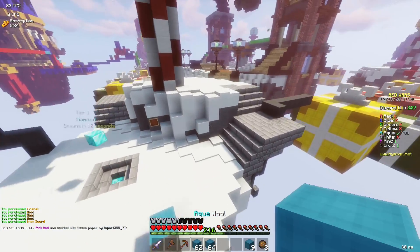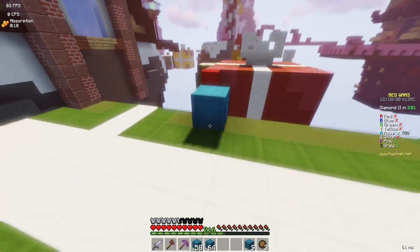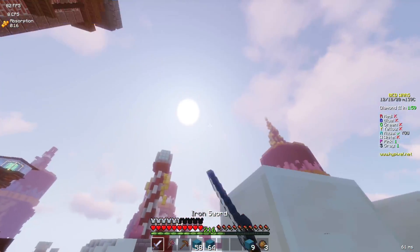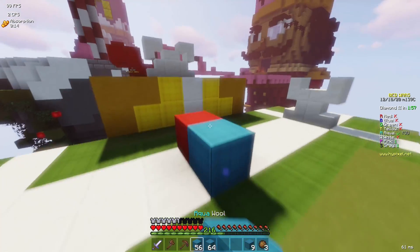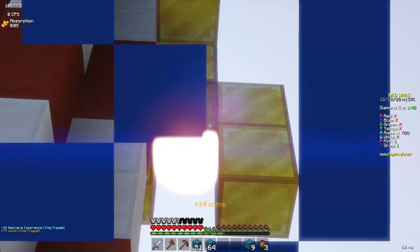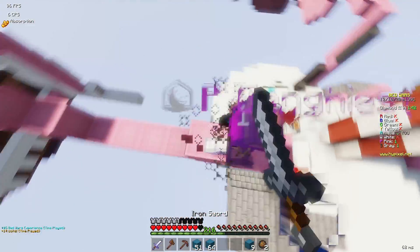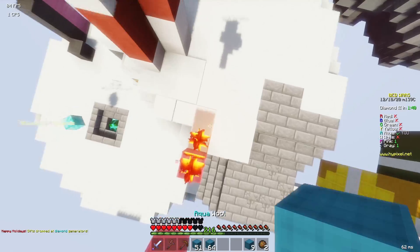Pink's bed is gone too, so I'm going to be the main target for this game because I'm the only one left with a bed. If you look at the top left-hand corner, I'm getting a lot of FPS. These shaders look incredible. I don't know what volumetric lighting is, but it's named in the title and when you turn it on, it looks really good. I'm so surprised this gives me good FPS. Fireball jump — you're dead.